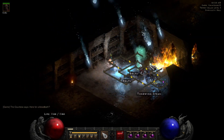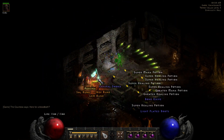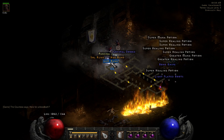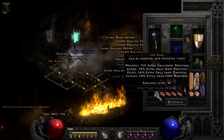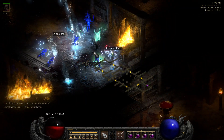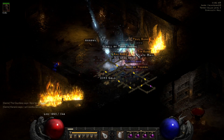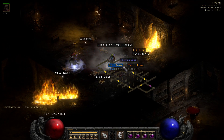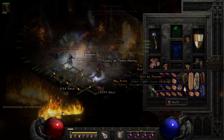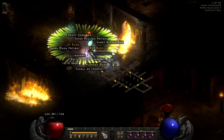Run 15, the Countess dies and drops a Lem rune — the first nice rune we get. On run 20 we get our second Key of Terror. Run 22 brings the big rune drop, and of course it's the Ist rune.